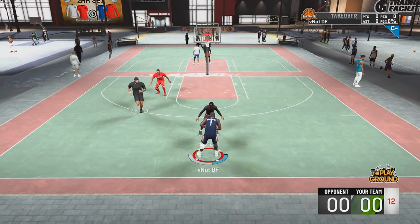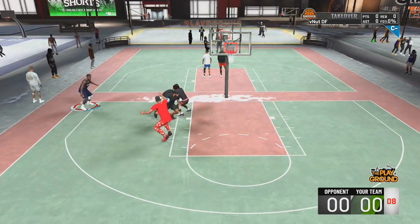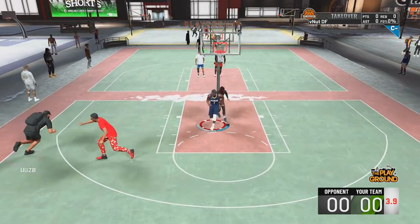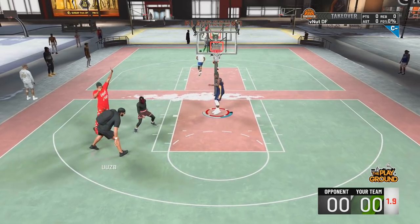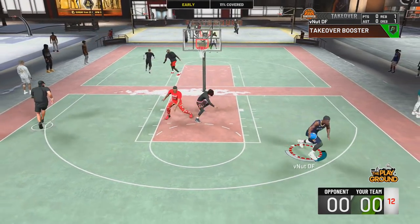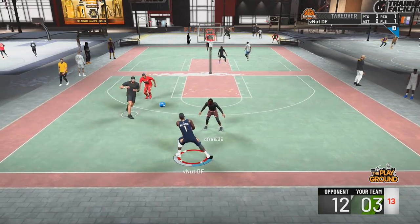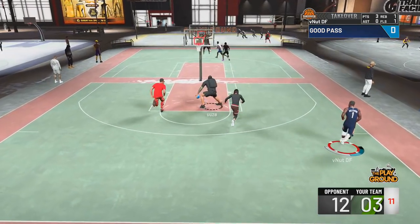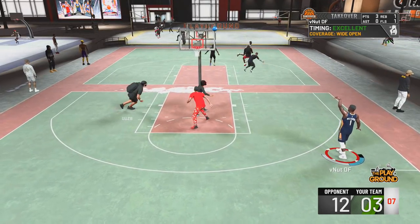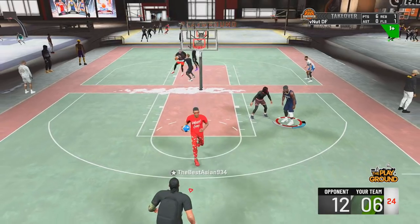Into the next gameplay. All you guys gotta do for me today, for me giving you a jump shot, is just drop a like on the video. The jump shot is number 29. As soon as you get to the very top of the release, you let go of it. It's so easy. Check out me snagging the board, pulling up from three — it's easy, it's straight wet.